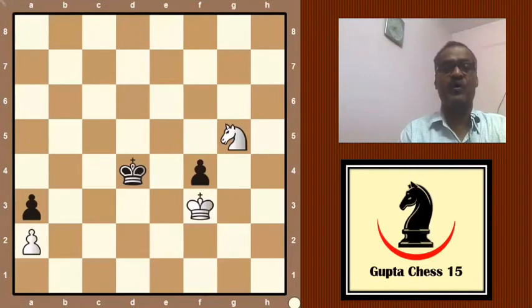Hello friends, today we will show an interesting puzzle which is very special. See the position on the board: white has one pawn and a white king, and black has two pawns. White is winning. Your challenge is white to play and win. If you accept this challenge, pause your video and try to solve it.